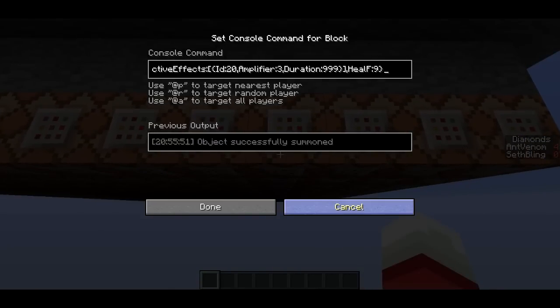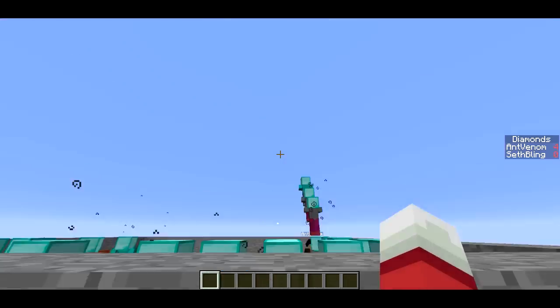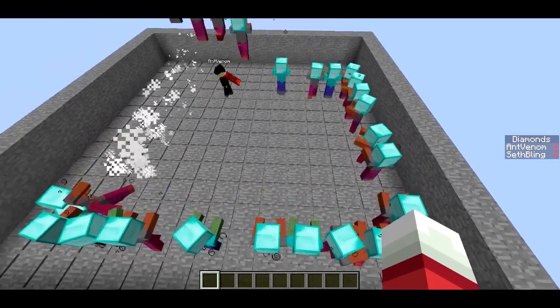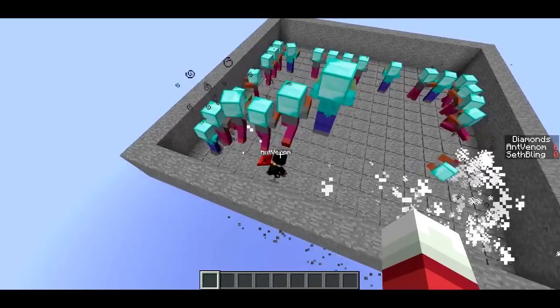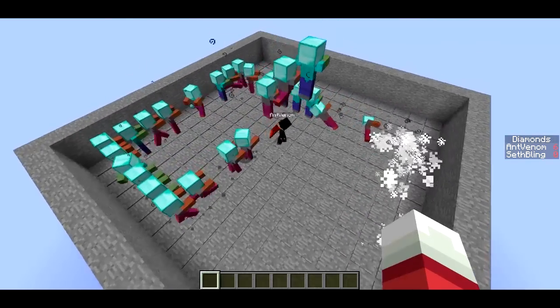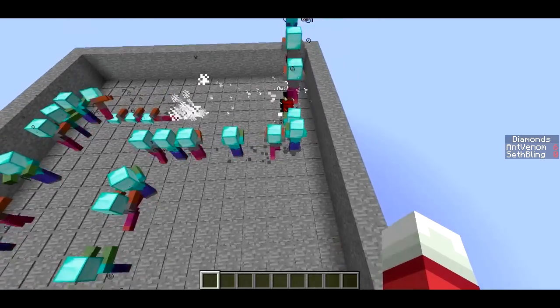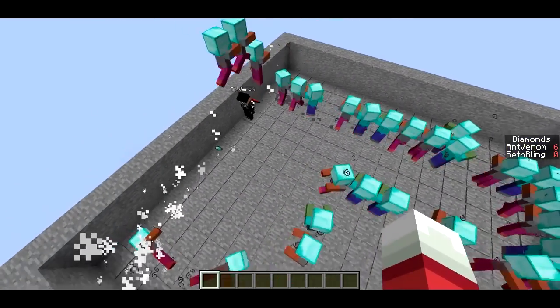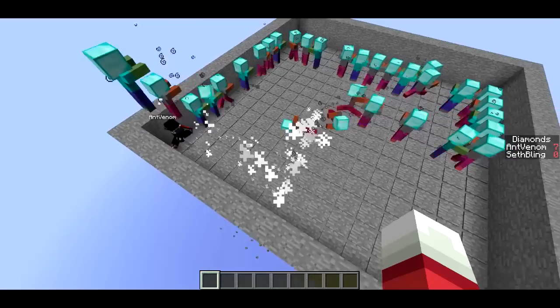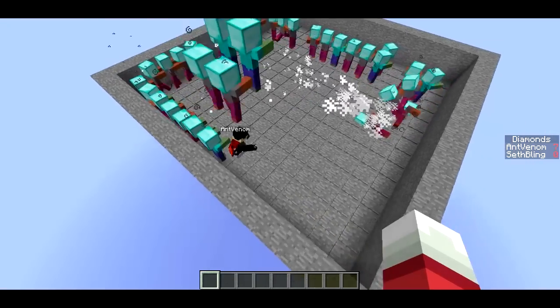These command blocks are activated by pressure plates above here. Whenever he steps on a pressure plate, it spawns a zombie that will fall onto that pressure plate. The zombie has a wither effect so it automatically dies. The amount of health the zombie has changes as he gets more diamonds, so his tail gets longer because it takes longer for that zombie to die.